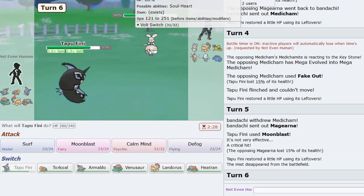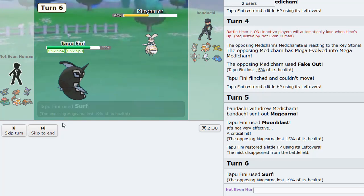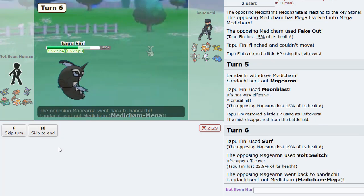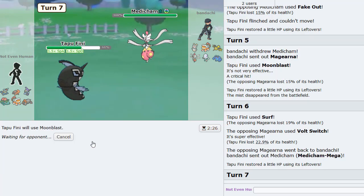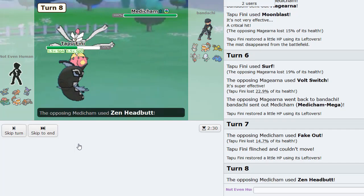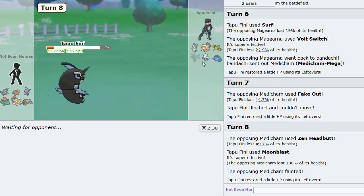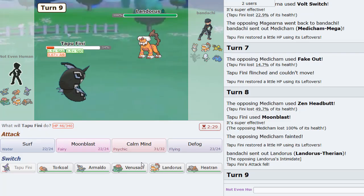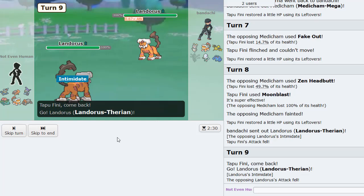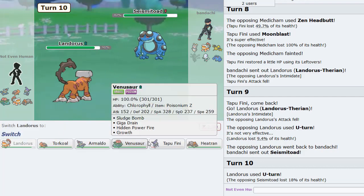Back to Magearna. I want more damage on it for Venusaur, because this thing is AV so my plus-two Growth in sun can't knock it out in one hit. He's going to Fake Out here — I'm still out of range of Zen Headbutt, and yes Medicham is gone. That's really really good.